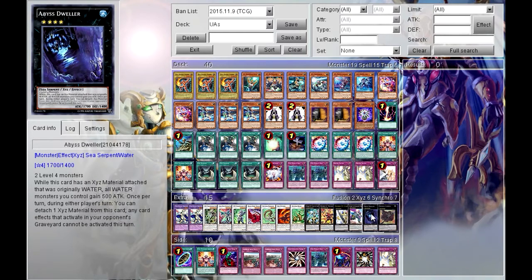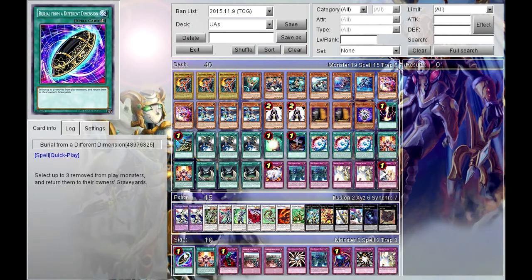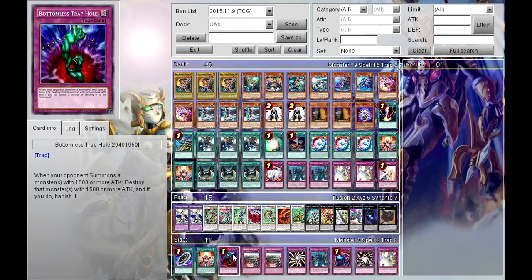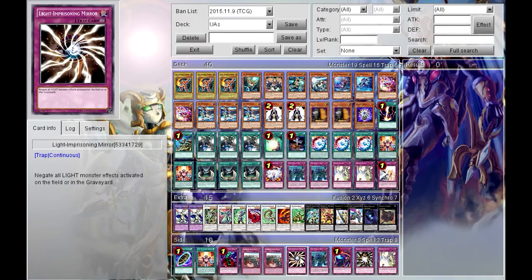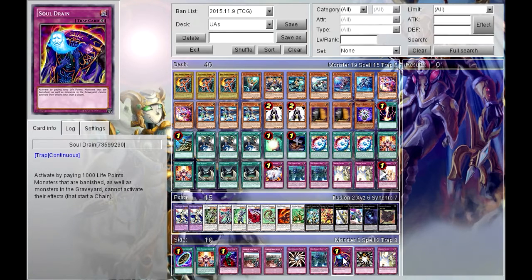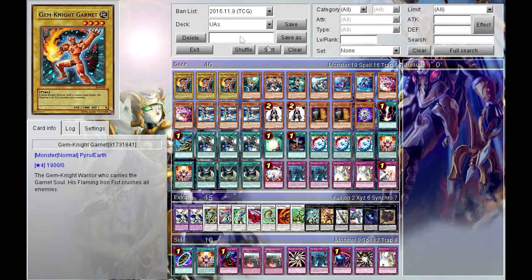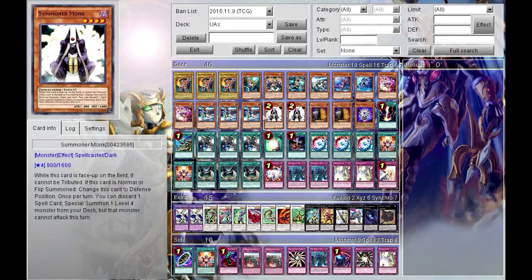For the Extra Deck I also have Sky Gazelle, Abyss Dweller, and Gagaga Cowboy. For the side deck, I have a couple of cards that I haven't fully figured out yet, so take it with a grain of salt — you can probably find better options. I have Bottomless Trap Hole, two Pillar of Ice, Lightning Prisoner Mirror, another Penalty Box, Shadow-Imprisoning Mirror, Skill Drain, and another Solemn Warning.